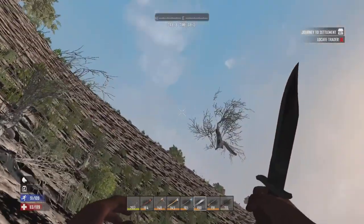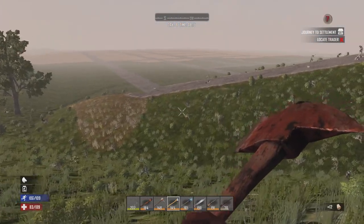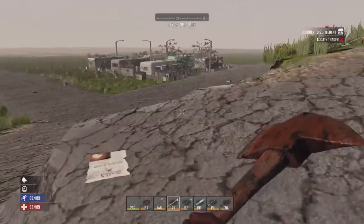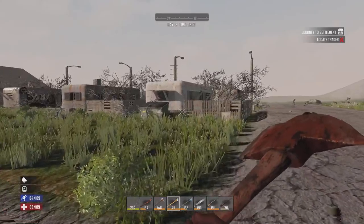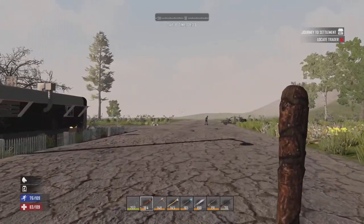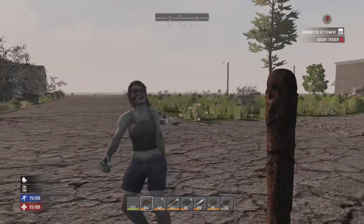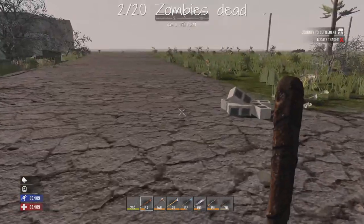Coming back into town, seeing a floating branch — a little bit of an anomaly. I said in the last episode I had increased the difficulty level by two. It was at Adventure before for the first week, and now it's been bumped up to Warrior, so it should make things a good bit more difficult on me. Zombies should be more tanky. Did kill a nurse on the way here, so that should be zombie number two.